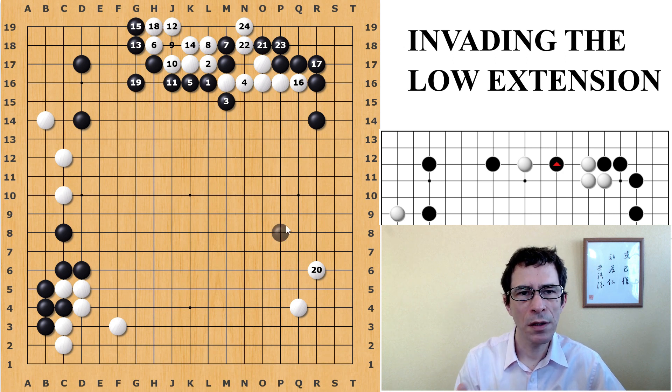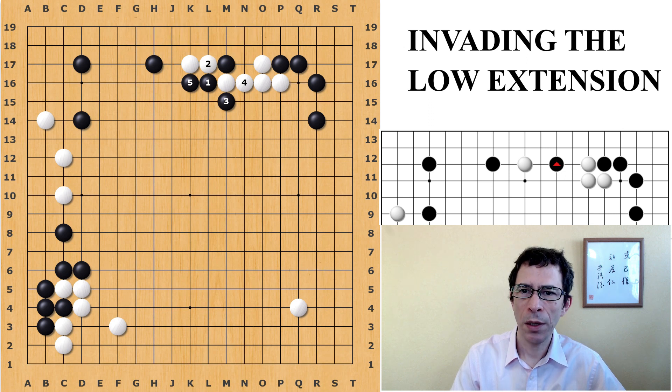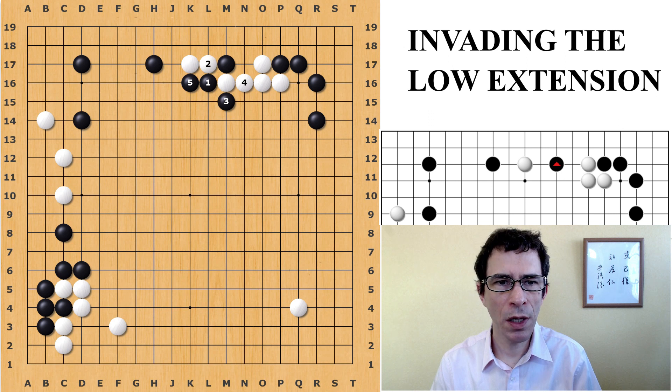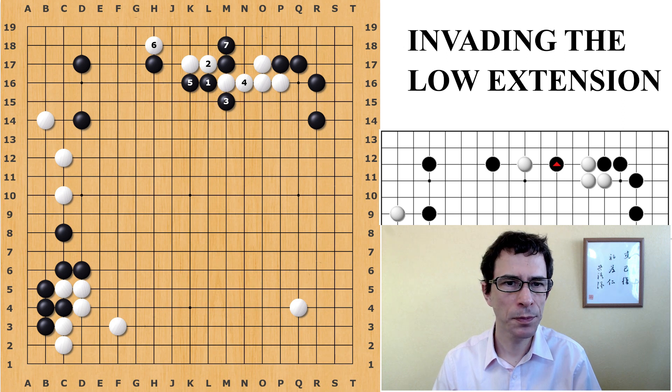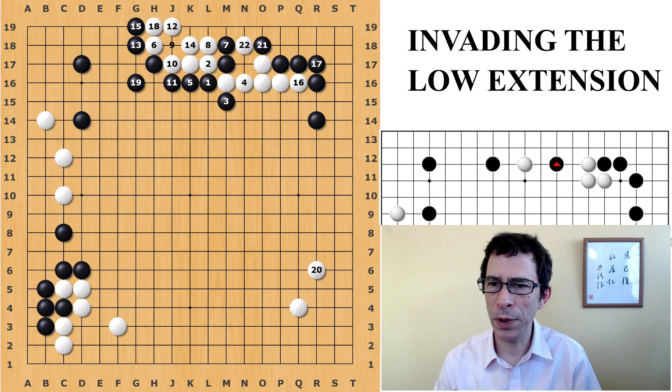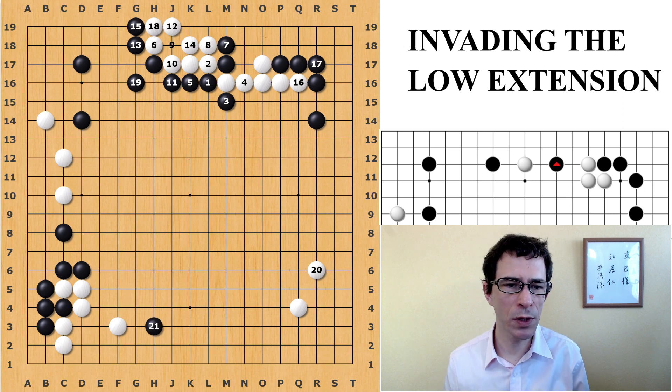So I'm suggesting that this is the best variation for both sides here, with Black playing the hane to sacrifice this one stone, and White playing the attachment underneath to get the best position. But it's not bad for Black either. So after this, the fight will probably see both players play away, and Black will play towards the lower side.